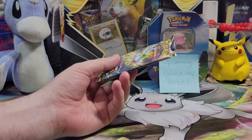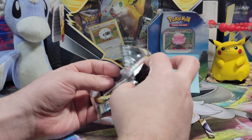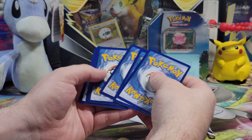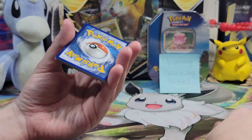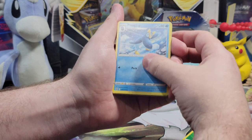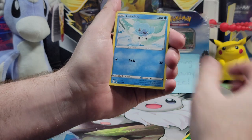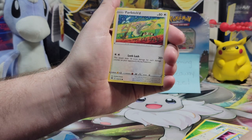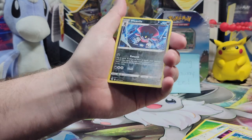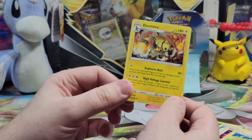Our first Brilliant Stars pack — come on, let's get those V-Stars. Let's get a Charizard, that would be amazing. Prinplup, Cleansing Gloves, Cubchoo, Shinx, Farfetch'd, Exeggcute, Grimer, a Weavile reverse holo — nice art — and a Tauros, non-holographic. No holographic pull this pack.